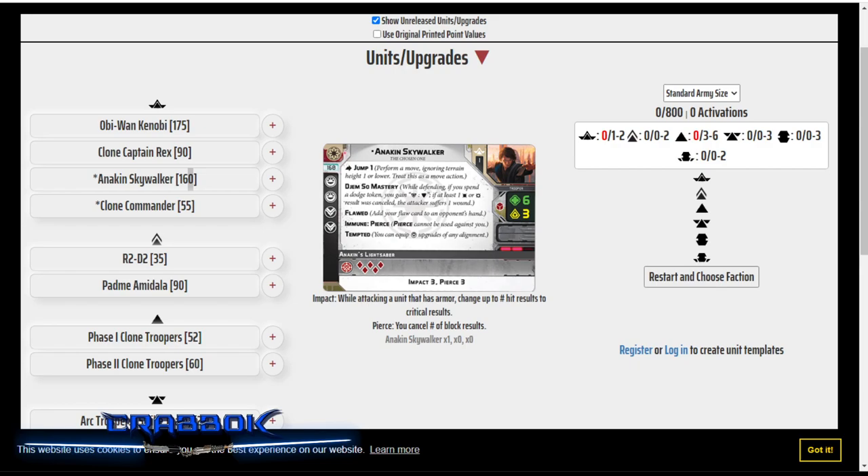Hello there, what's going on everybody? Today I want to do some Anakin Skywalker list building ideas for you guys, and I'd love to hear your feedback on these or some other ideas that you guys have, because I was talking about it during the Anakin Skywalker preview. I'm actually going to work through two different approaches to Anakin: one being him teaming up with somebody else, and one being him going it solo.